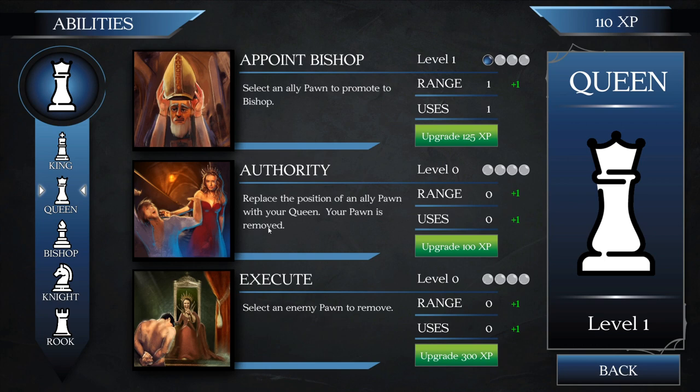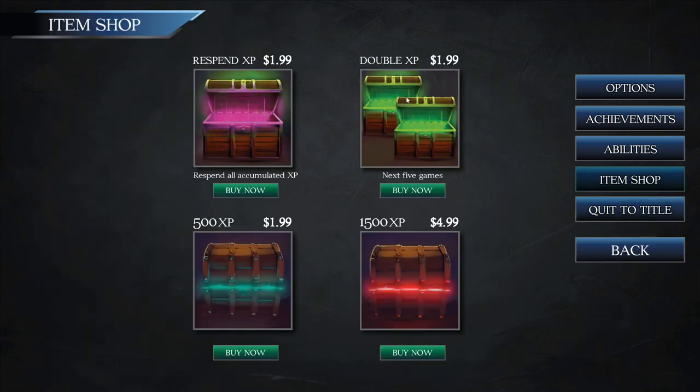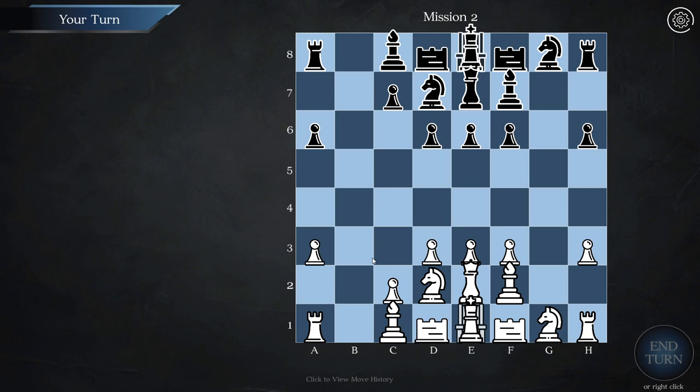There's an ability to replace the position of an ally pawn with your queen — your pawn is removed. Let's grab that: if you need to teleport your queen you can. The game does have an item shop, but these are actually in-game purchases with real money, so obviously we're not gonna be using that. Personally I prefer PC games that don't have in-game purchases, but yeah, it's just the way it is.